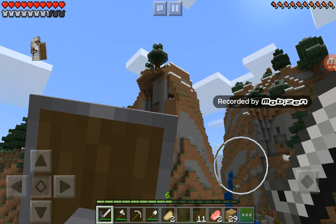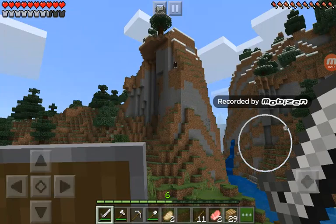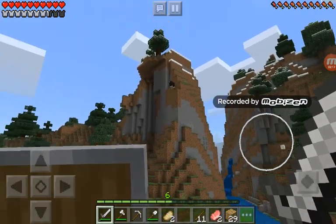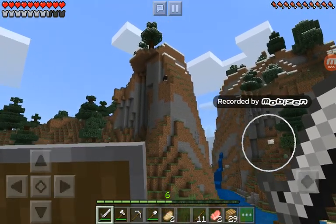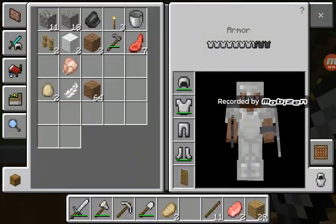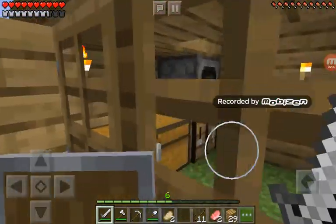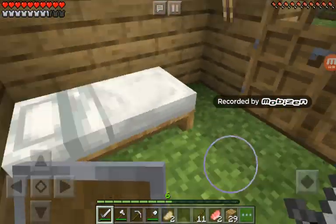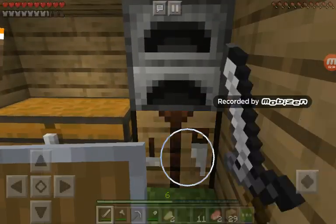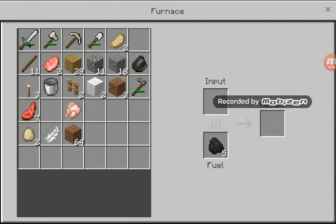Did you guys see that sheep? I'll get him — I don't know if he'll stay there. I'm gonna get some food. I don't know how much food I actually have — I don't have a good amount. I will cook this food up. I actually want to find a way to get unlimited food. I'm gonna go get more coal because I have five left.